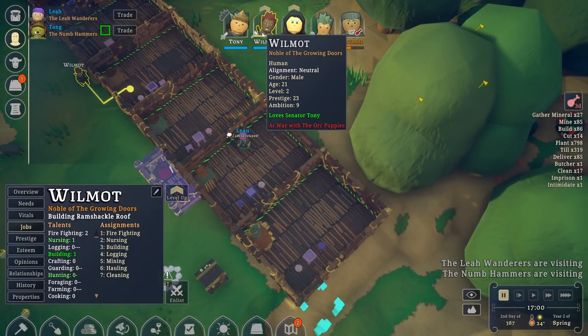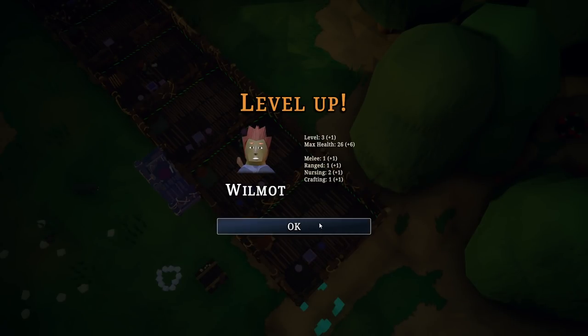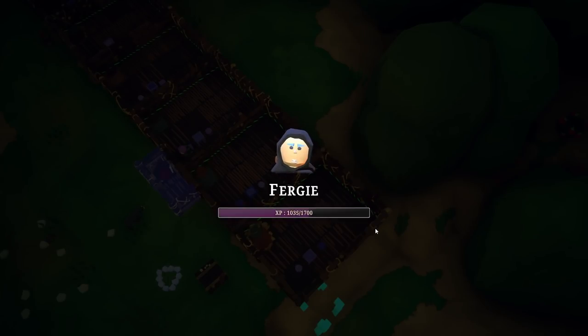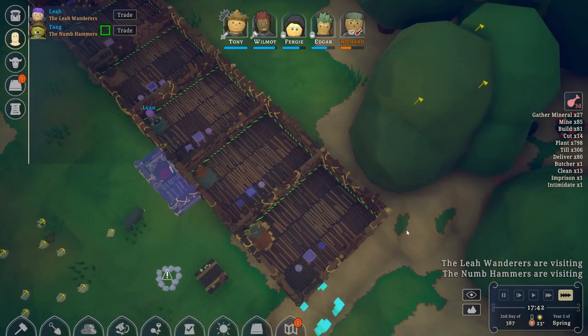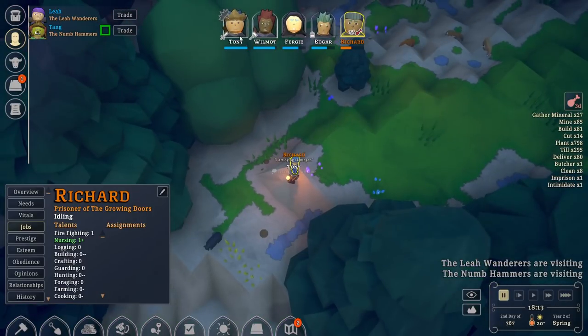We need to upgrade people. Level up Wilmot — there we go. Level up Fergie — nursing, farming, ranching, hauling, hooray. That's very good. Let's find Richard and talk to Tony. You're here already. Let's speak to them.